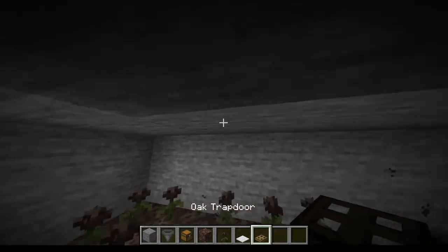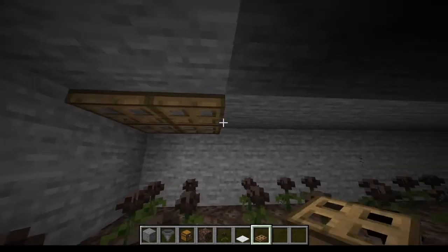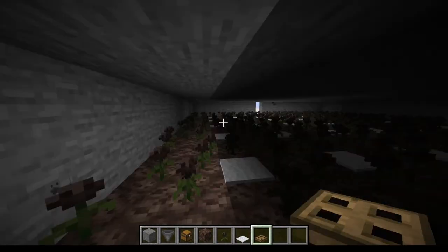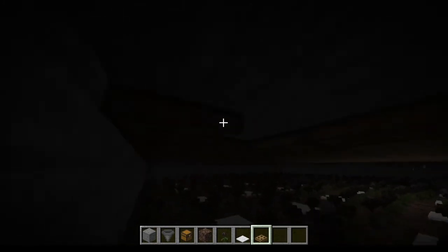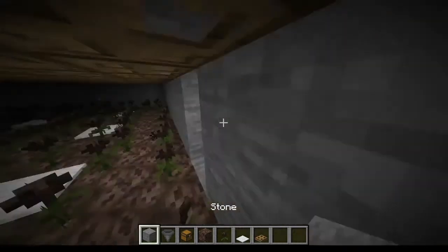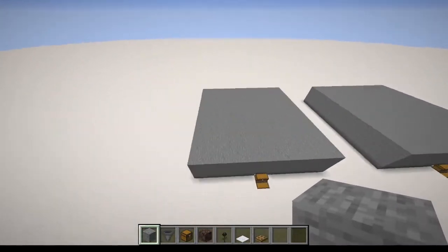Pretty much the next step — and this is the last step actually — is to put in oak trap doors, or whatever trap door you want, on top of the ceiling like this, because after you do that, only creepers can spawn. I'm just putting in the last couple trap doors. That hurts. And that's all the trap doors — and after this, if we just put in these last couple stones, then that's it. That's the farm done.